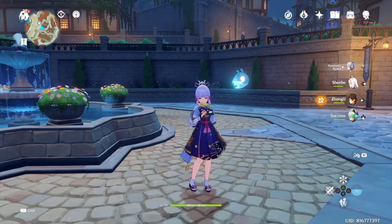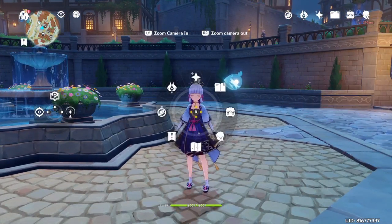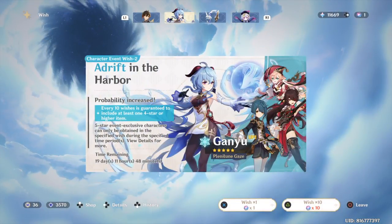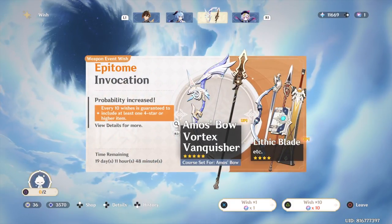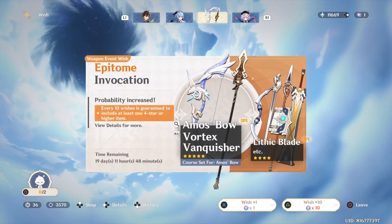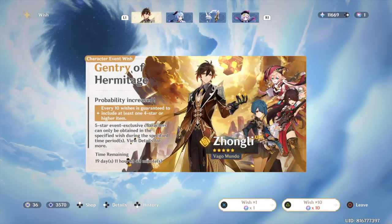Even though you might get an off-banner five-star like Diluc or Chi-Chi, at least the next five-star you get will be guaranteed on-banner. So how many wishes do you need to get a five-star character?